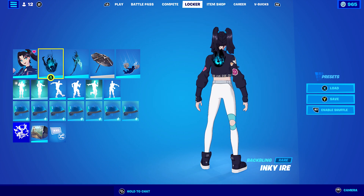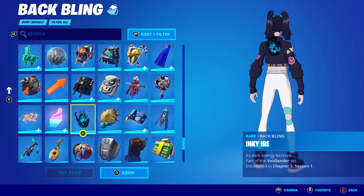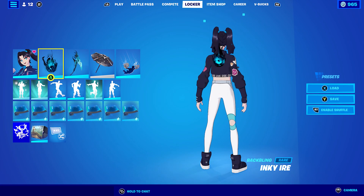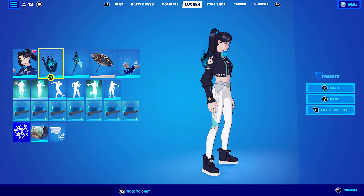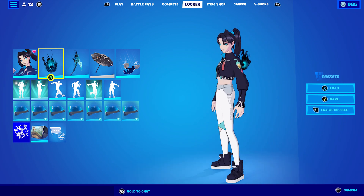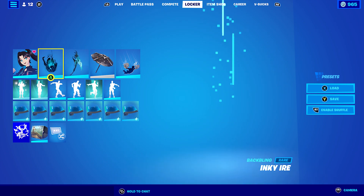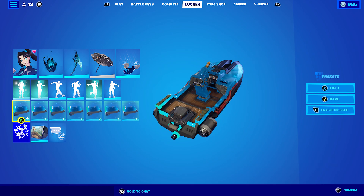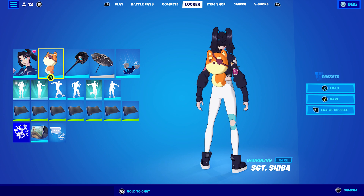For combo four, the glider I'm using is Inky Irie, which is from the Void Lander crew pack from about two seasons ago. I thought why not use a little bit of blue — I know it's not exactly the same blue as on her trousers but it goes pretty well, especially with her blue eyes. The pickaxe is the Abyssal Blade, also part of the Void Lander set, and the wrap I'm using is Ripley because the blue goes well with everything.